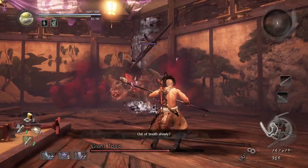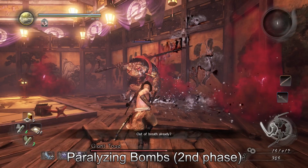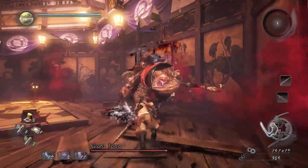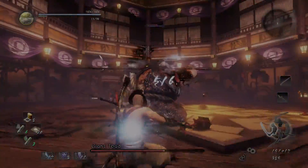Can you guys see those paralysis bombs? I've only seen this attack once and I've never actually been hit by it. I think those are paralyzing bombs — you walk in there and eventually you'll get, as you might imagine, paralyzed. This really hasn't been a problem. That's really more of the gimmick for the second boss, the Hino Enma.